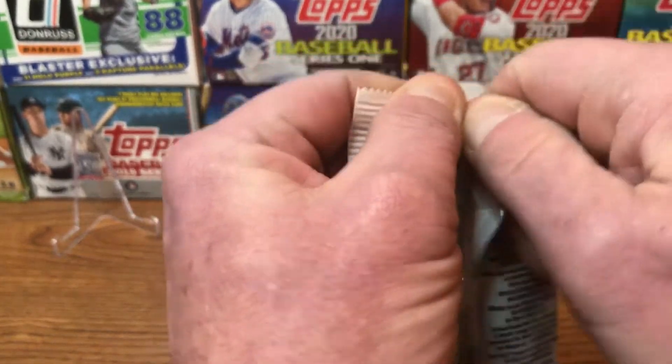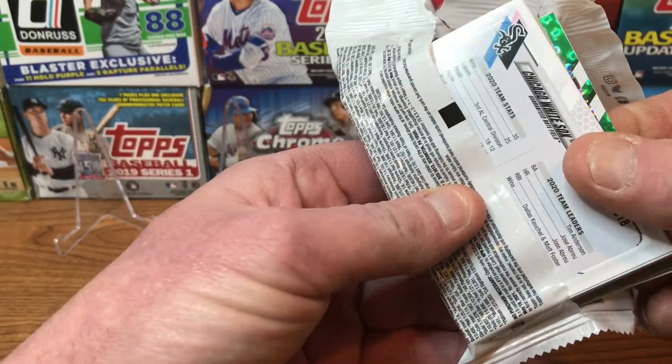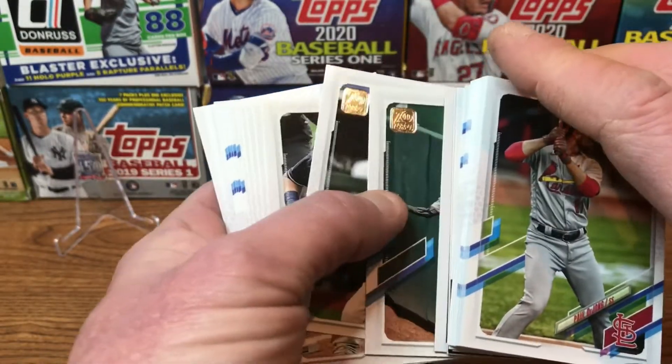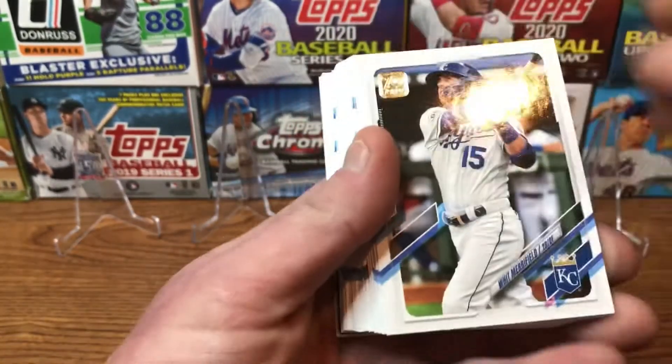I haven't been able to pull any relics or anything big out of these — would be nice. I do see something shiny in there, it's upside down — that's very nice. So we might actually have something. Let's put that one to the back and see what we can find in here. Of course, we're looking for all the big rookies.